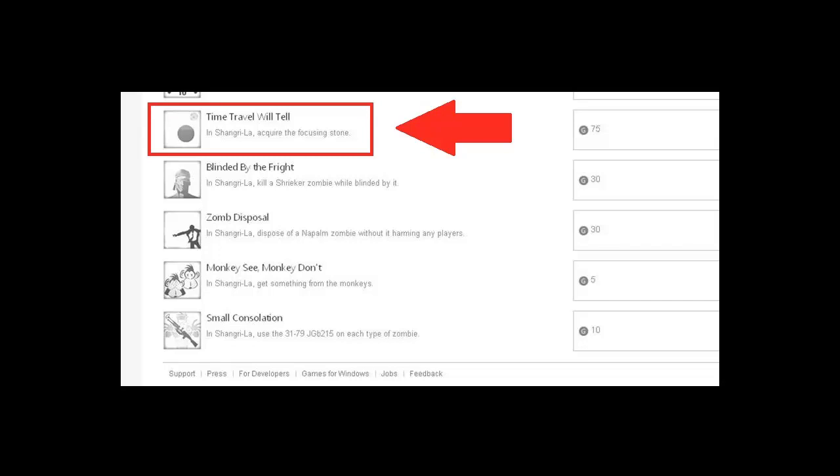The last achievement is nothing too spectacular. We already know about the monkeys that run around dropping power-ups — the achievement is just to pick up one of the drops from the monkeys. If you don't know, you can look at the trailers. These monkeys run around with drops on their head, it cycles to a different drop, and when you kill it, it drops that drop — things like carpenters, insta-kills, double points, stuff like that.